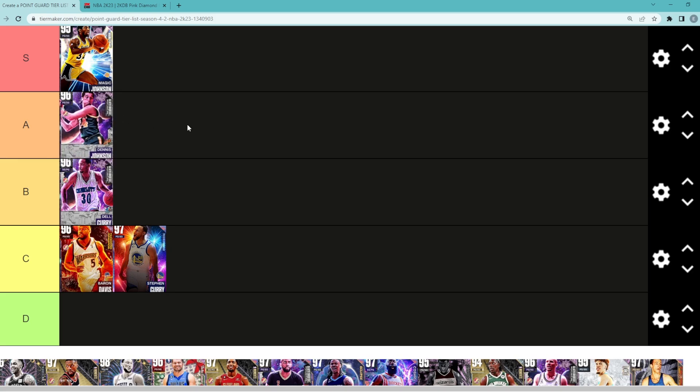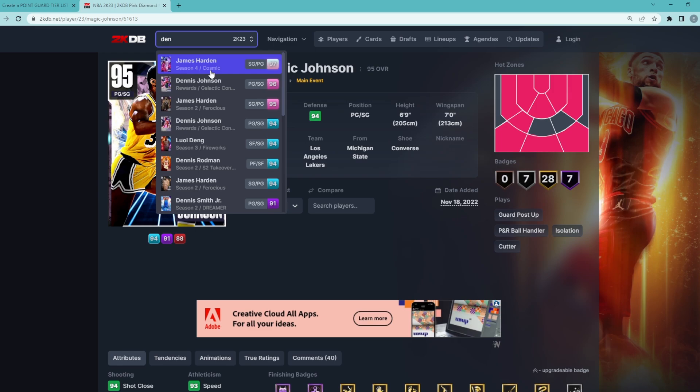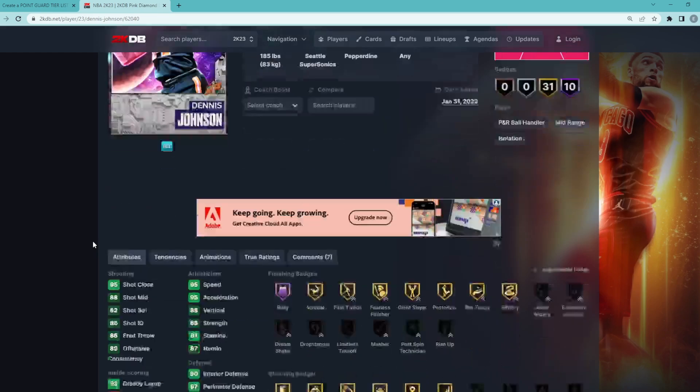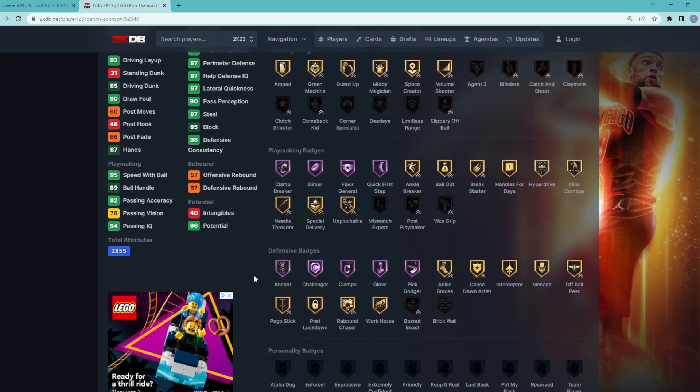Dennis Johnson I think is actually in A tier — I think he's super elite, like a top six to ten point guard. He's a 6'4" guard with a 6'7" wingspan and he's probably the best short defender in the game right now. He's got a 97 steal, 97 lateral quickness, 97 perimeter defense, and 90 interior defense, so he plays some great lockdown. He's also got an 85 block, so all around he's going to be an amazing defender.